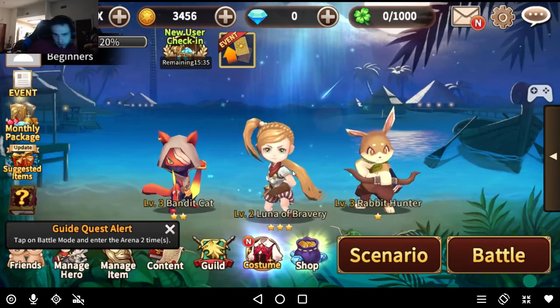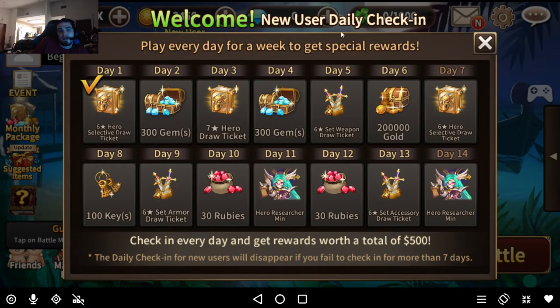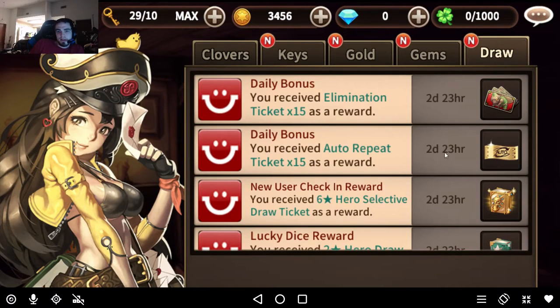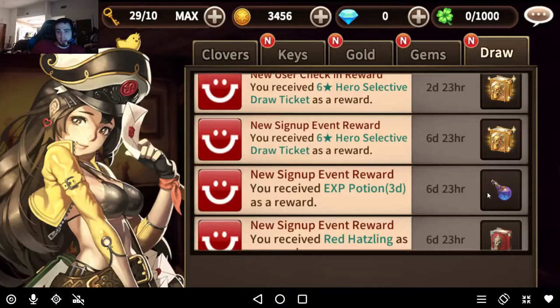You'll see your new user check-in up here with different rewards you'll get as you log in each day. On day 3 you get the Awakened ticket — random, not a selective. You get your first selective on the first day, and then you get another selective on day 7. Along with 2 mins. They give you at the very beginning elimination tickets, auto repeat, selective tickets, XP potions, and some red hats to level up your heroes.